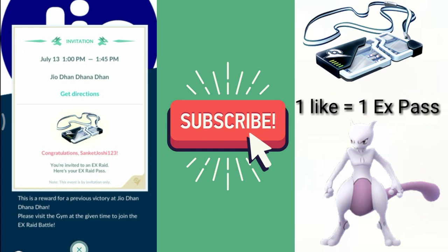You will surely get an EX Raid Pass. These people are great and they help you get EX Passes easily. You don't need to go raid at any random sponsored gyms or random park gyms. Just follow these people and do the raids they post. They also post high IV Pokemon coordinates, so look out for that.